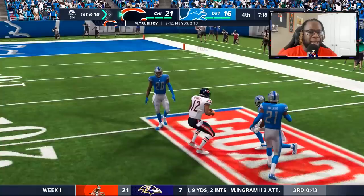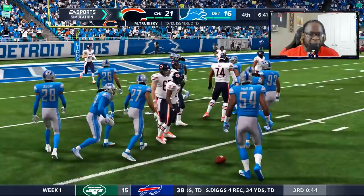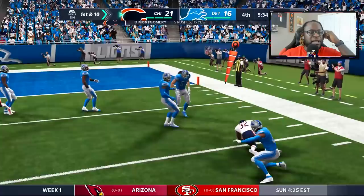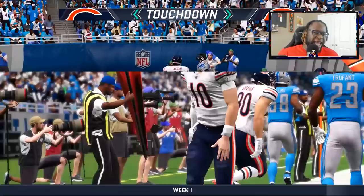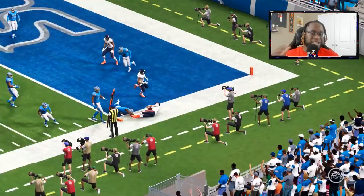Alan Robinson holds on to a tough throw even while getting hit. We go with a screen — they fall for it because we've been killing them on the ground all day, keeping them off balance. Little read option — I didn't make the right read but it worked out. Montgomery tries to take it outside but can't get past the corner. Then Trubisky gets out of the pocket with his wheels and finds the end zone — baby, let's go! Trubisky is having himself a hell of a game and really surprising me, telling me he wants to be this franchise's quarterback.